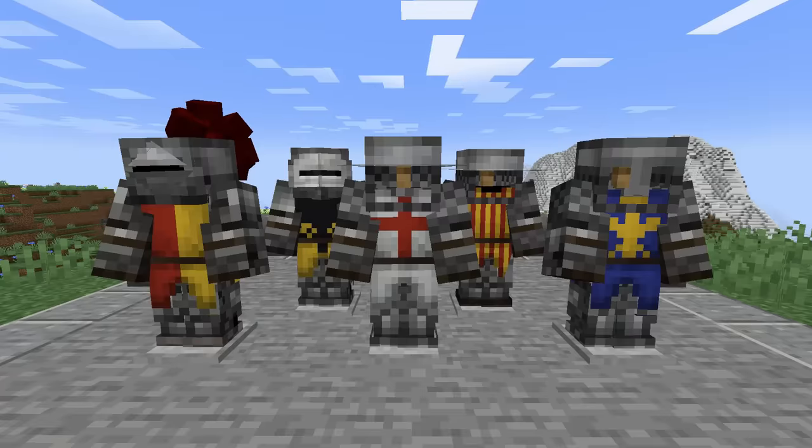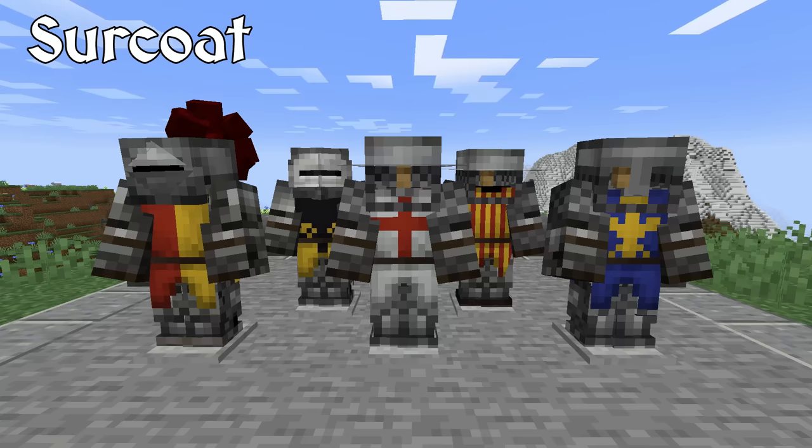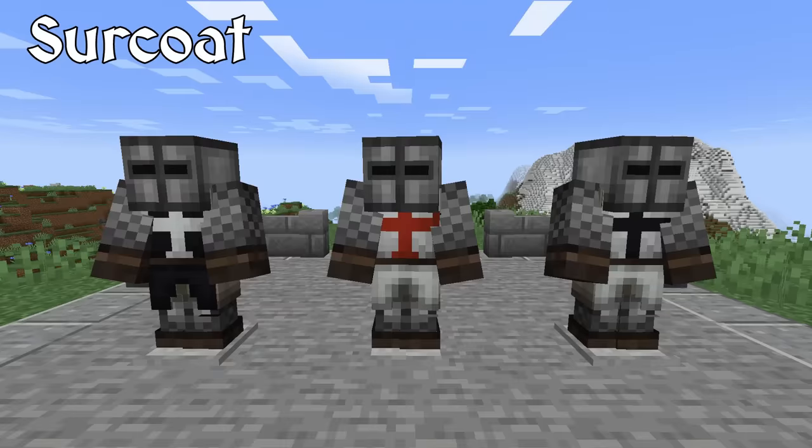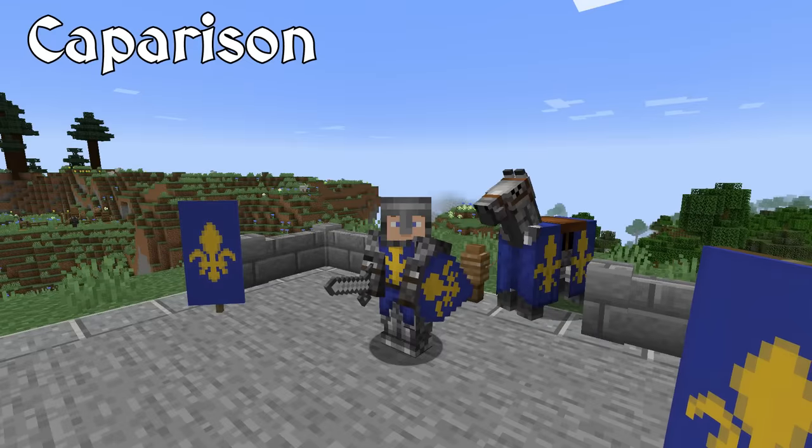In the medieval period, knights would wear a cloth outer garment over their armor known as a surcoat. The surcoat served many purposes, one of which was displaying their coat of arms — an identifying visual design that would associate a knight to their lord, country, knightly order, or others. Surcoats were often brightly colored, which was especially useful on the battlefield to help distinguish between allies and foes. Comparisons are cloth outer garments that follow the same concept, but for horses.